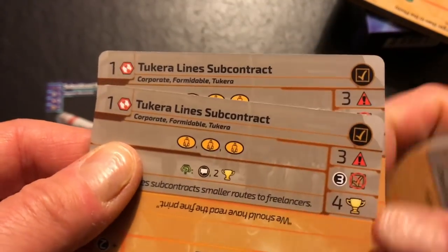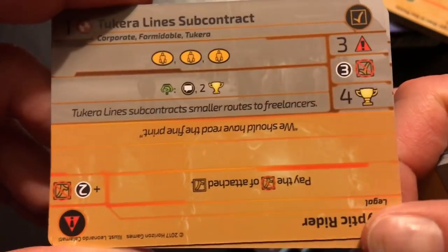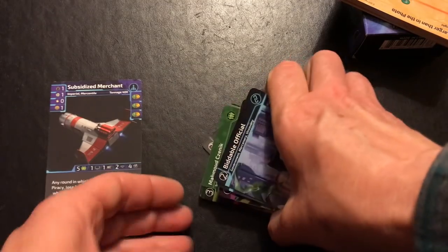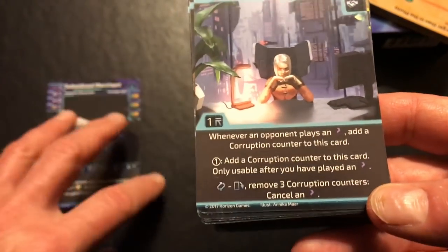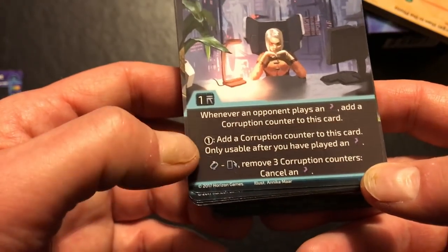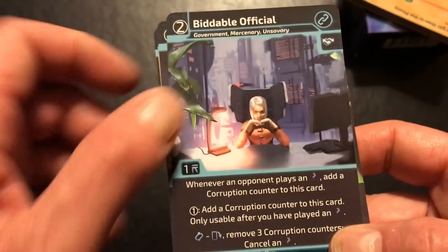Here are the adventure cards — I noticed I may have gotten two of the same adventure card in this box, whether by mistake or intentionally, so there are 19 individual ones. Starting with connections: there's a Biddable Official — whenever an opponent plays an event, add a corruption counter to this card; you can exhaust it to remove the corruption counters and cancel an event. Pretty great card, with wonderful art that really evokes an environment and a place.